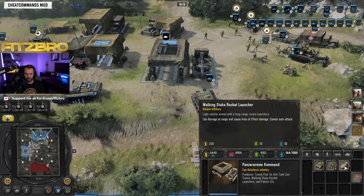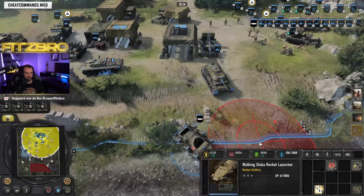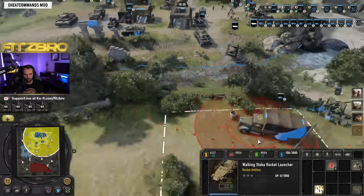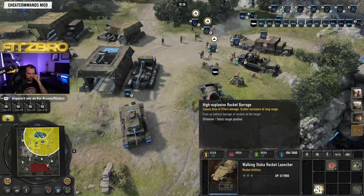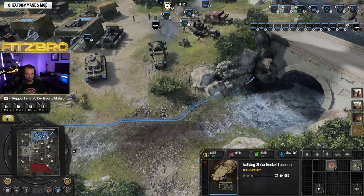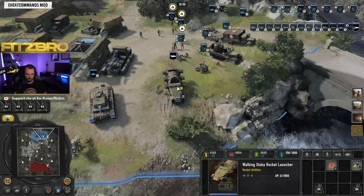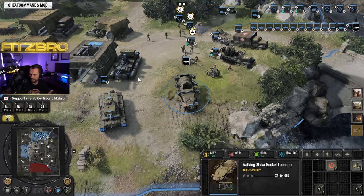Then you've got the Walking Stuka rocket launcher — these guys are amazing. Look at the range: pretty much all the way across the map. You can leave them in your base, or in team games move them out a little bit later. I'd recommend putting them on a hotkey like Control+1 so you can call in the barrage as needed. It fires a rocket barrage on a cooldown and causes a lot of damage — a super terrifying vehicle to go up against since it often sits in the enemy's main where you can't reach it.